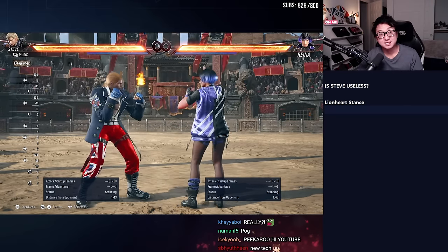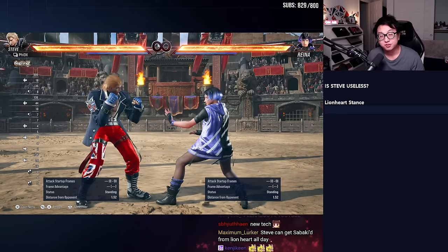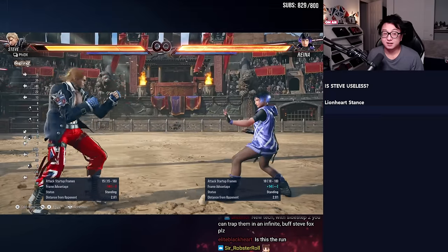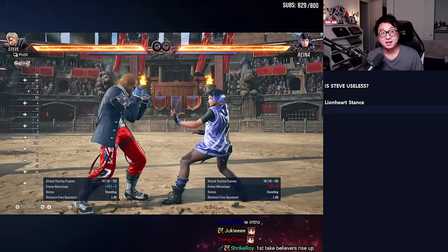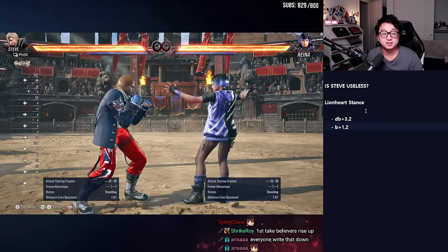Steve got a new stance in Tekken 8 called Lionheart, and he's basically forced to enter it from certain moves. So for example, his stomp move here, he goes into Lionheart. I've set Reyna to respond to any attack or block with her power crush, and that will become apparent very quickly why that's relevant. Let's take a look at these two moves.